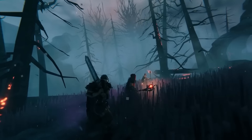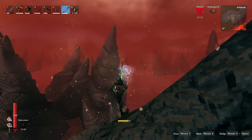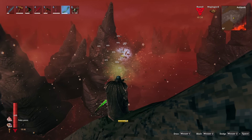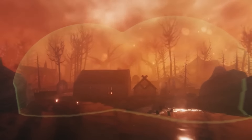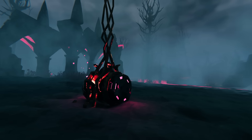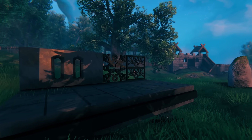Here we have adventurers heading into the Ashlands. You'll also notice unstable lava rocks on the left — these will explode if damage is done to them, so just be aware of that. We also have a shield generator, which is going to protect your builds from the weather events. There are also a heap of new buildables that I'm going to talk about shortly.